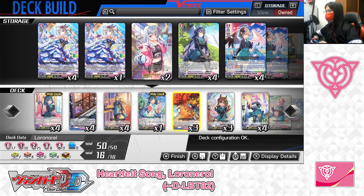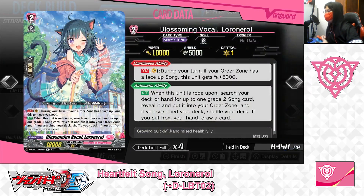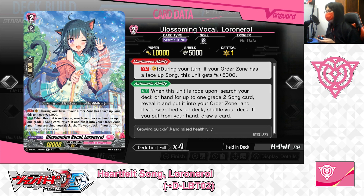Next up, the Grade 2 lineup. For the Ride Deck Grade 2, Blossoming Vocal, Lower Norrell. Skills: Continuous as a Vanguard — during your turn, if your order zone has a face-up song, this unit gets plus 5,000 power. Second skill — Auto: when this unit is ridden upon, search your deck or hand for up to one Grade 2 song card, reveal it and put it into your order zone. If you searched your deck, shuffle your deck. If you put from your hand, draw a card.